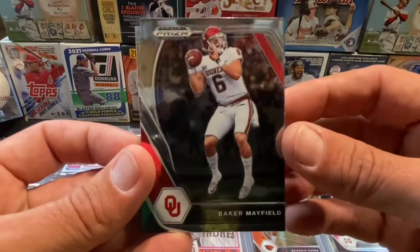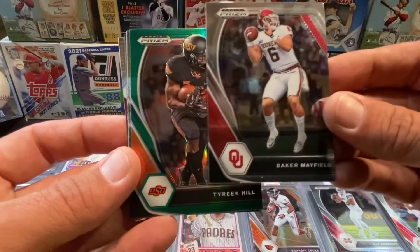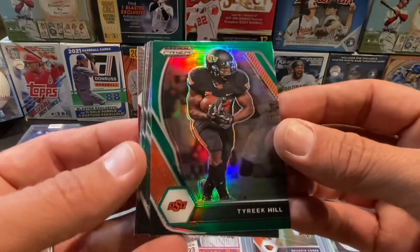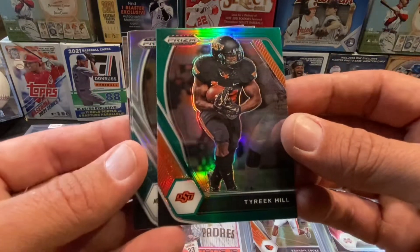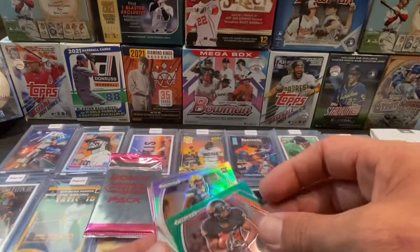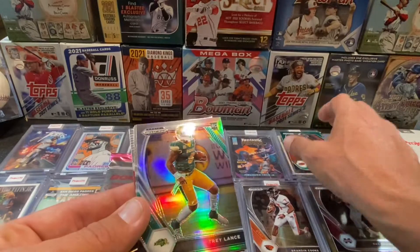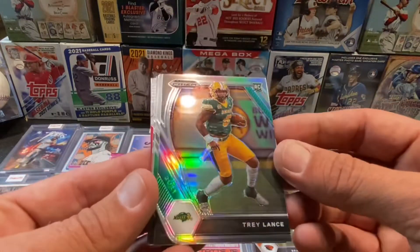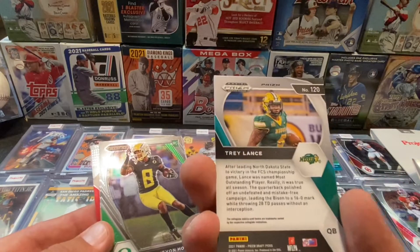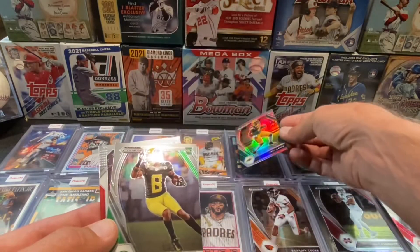We got Baker Mayfield. Now the green is Tyreek Hill — a green Tyreek Hill, there we go. The Prism is Trey Lance — a Trey Lance rookie card Prism. Sick. Is this green one numbered? No, it's not, but man, that's a sick card right there. Trey Lance — that's the silver Prism, and that is not numbered either, but wow. That's a sick card right there. Draft Pick Prism, Trey Lance.